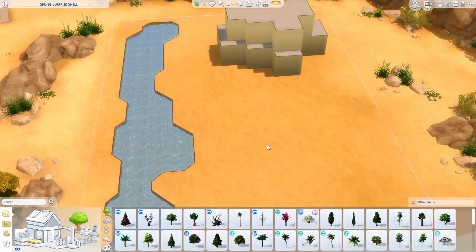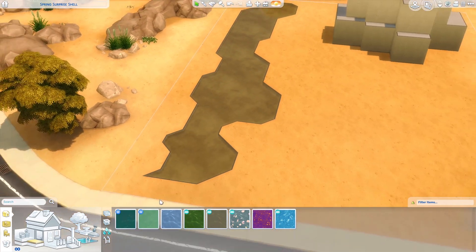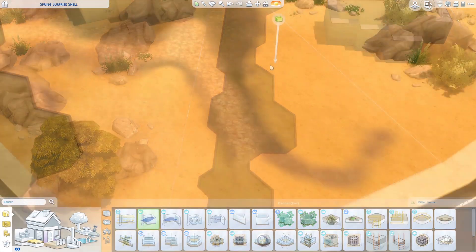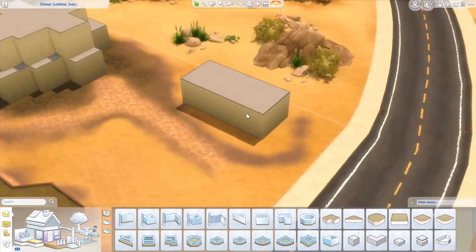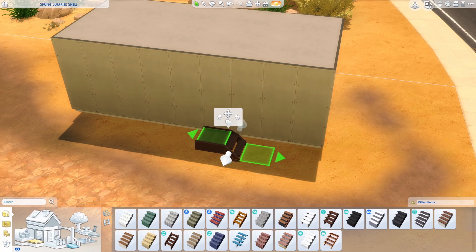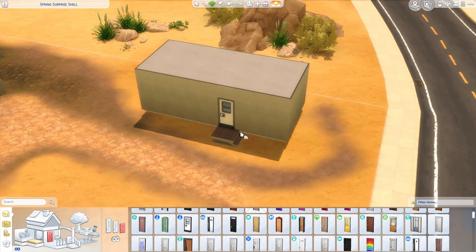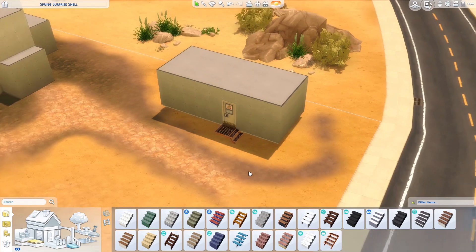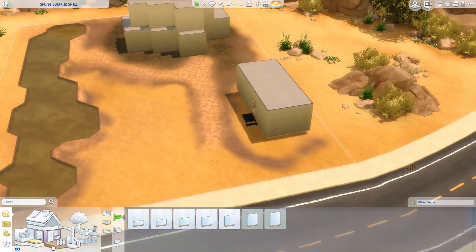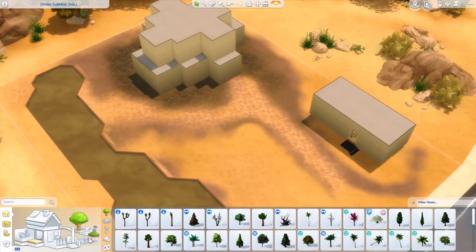I've been thinking about ideas for this build ever since I was doing it on stream about a month ago. I've been thinking about how I was going to make this work, because before I never really had the patience to build a bus converted into a tiny home. I wanted to have that little automobile-type build on the side of this house, so I worked on that before doing the main house.